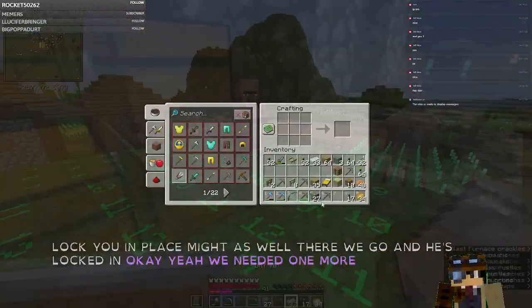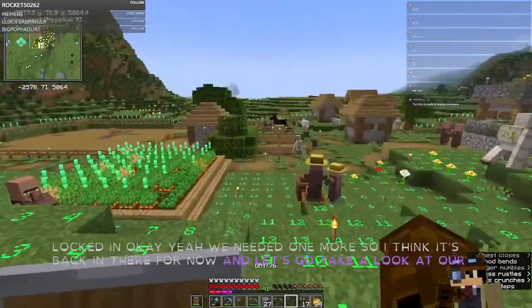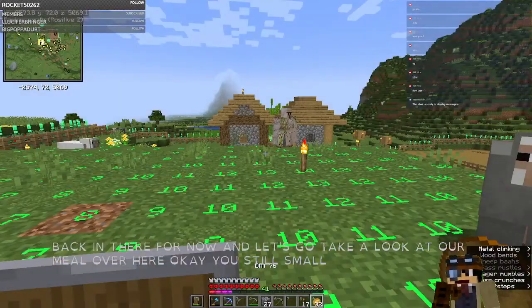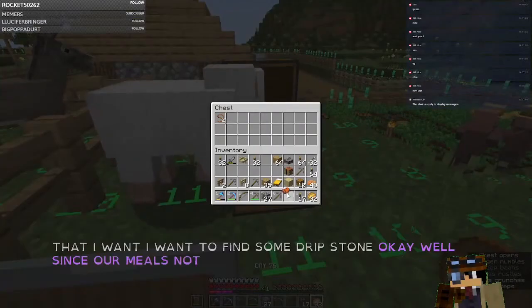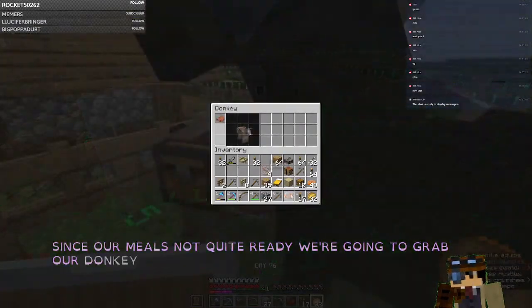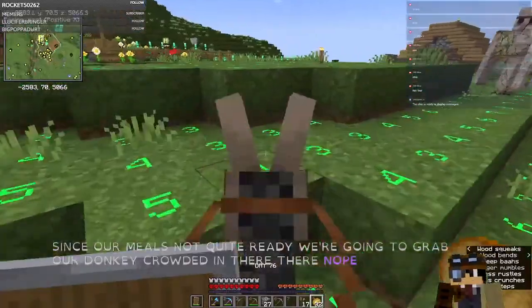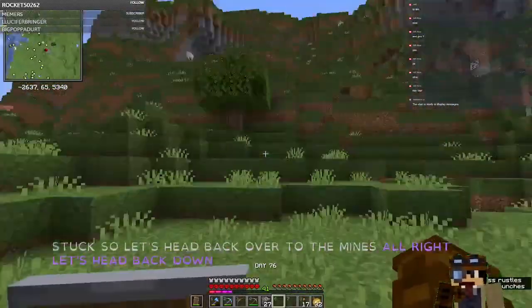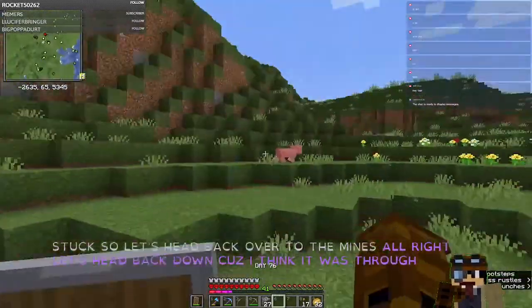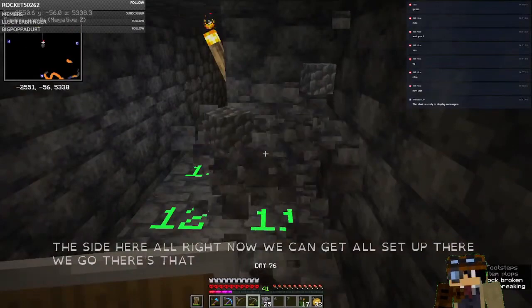Now we can make our stone cutters. We're going to end up with a stone cutter villager, aren't we? I bet we do. We'll put it with these ones here because we want to be consistent, put it on the ground — there we go, he's locked in. Now let's go take a look at our mule over here. He's still small. I want to find some dripstone. Since our mule's not quite ready, we're going to grab our donkey — there's a saddle. Let's head back over to the mines.